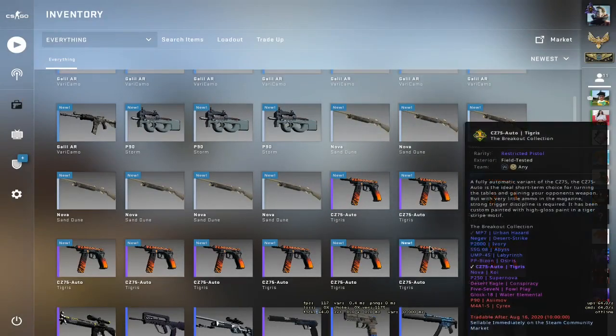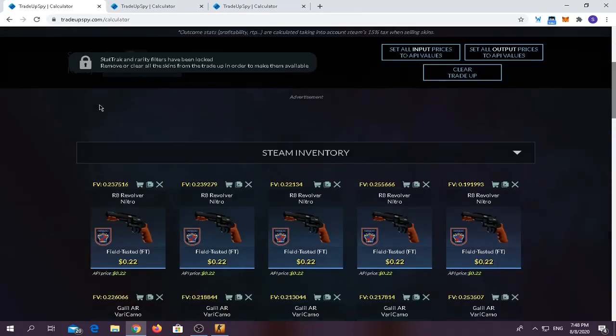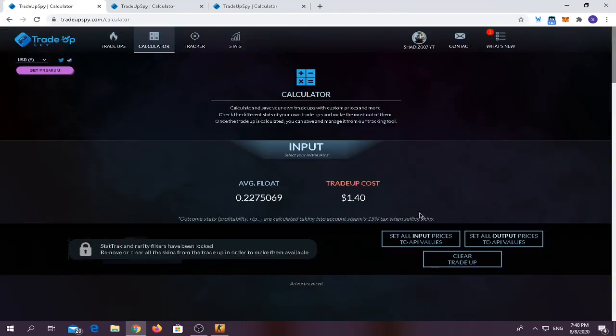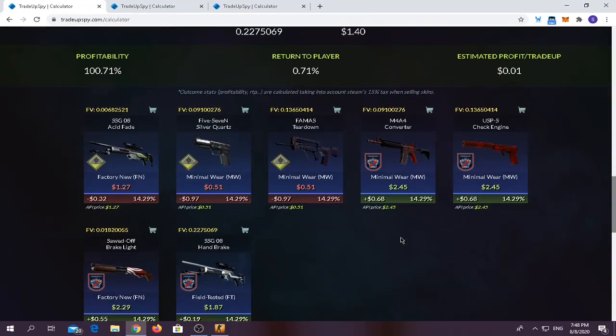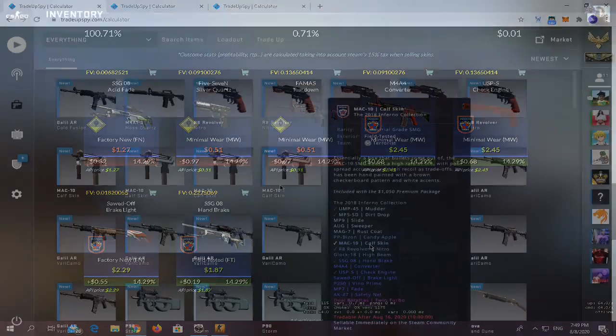Okay, it was my cousin using smoke bombs and the smell was coming from them. For the second trade up, you need five field-tested 2018 Inferno Collection skins and five Safe House Collection skins in field-tested condition. It costs around $1.40, and average float doesn't matter much but keep it below 0.26. Anything from the 2018 Inferno Collection is profit; anything from the Safe House Collection is a loss. Best outcome is the M4A4 Converter and the USB Check Engine. Let's get it!